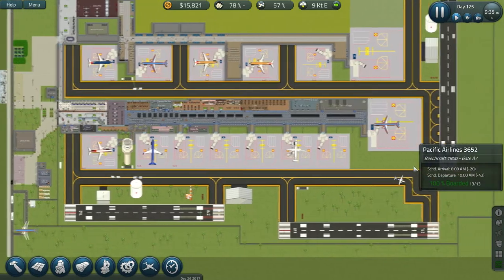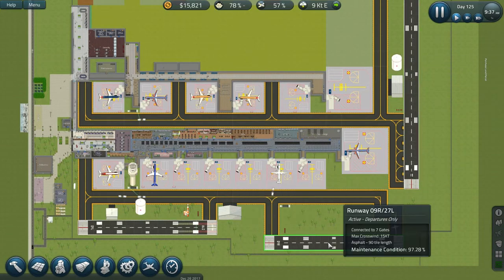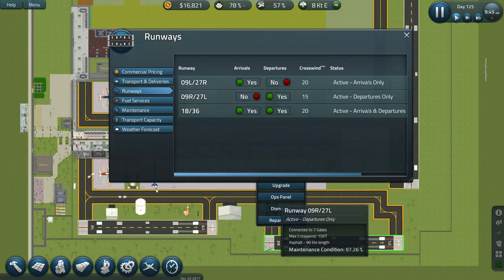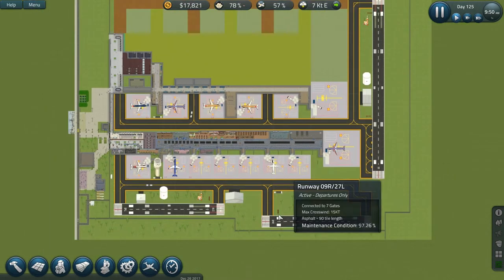I did have to separate the main runway from over here — I was getting a little clogged. And as you can see on my runways, if you mouse over the runway, it highlights — that's that one, and then that one highlights over there because these are both nine left. Well, I guess this one's nine left and this one's nine right, based on direction. I've got only arrivals and only departures, and that's kept traffic in check because I don't have any one-ways yet.